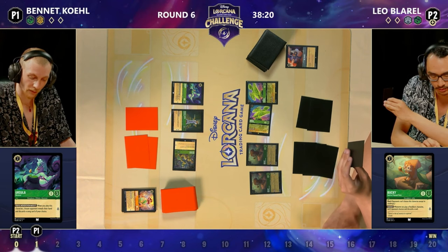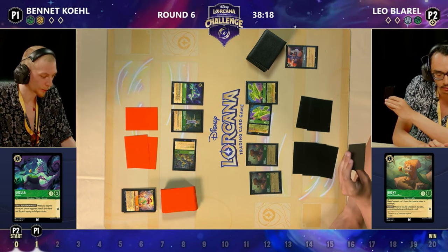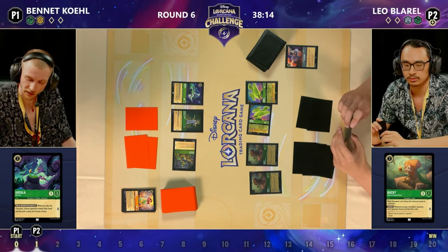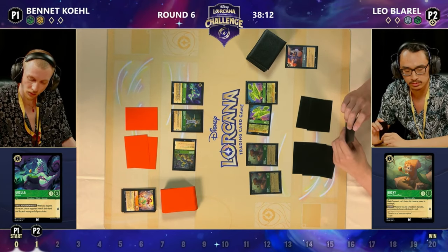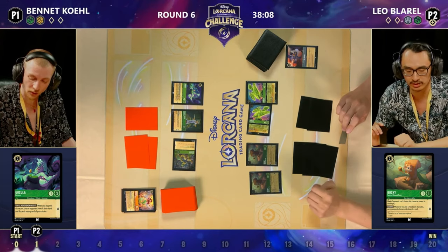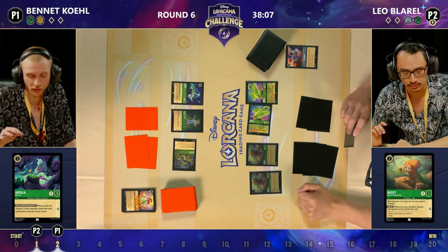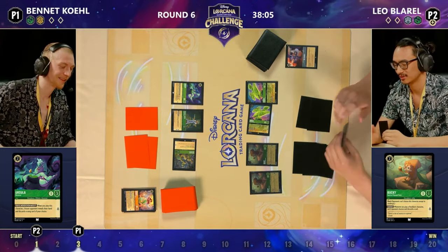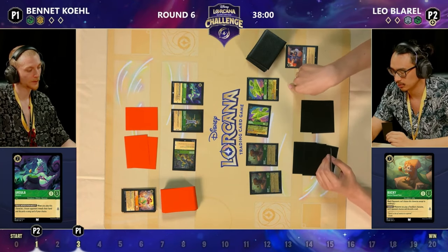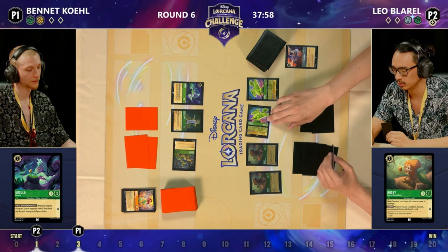I don't think Bennett's got the largest hand. That miss from Ursula Deceiver was a big swing — absolutely huge. That would have been a plus two for Bennett, taking a card from Leo and drawing a card off of Prince John. But that's the break sometimes. Really love the play from Leo to go for that double Bucky and Diablo — a very aggressive opening line from Emerald Steel for sure.